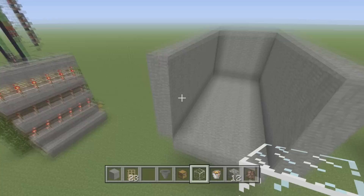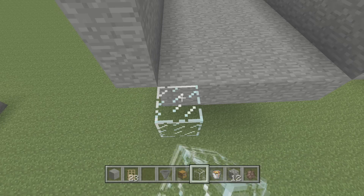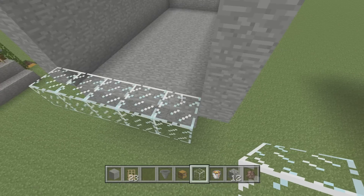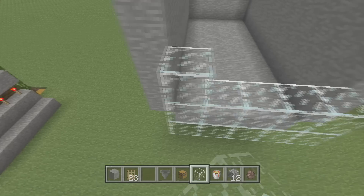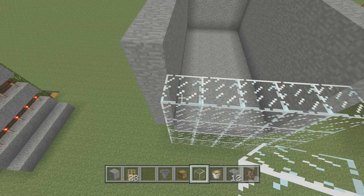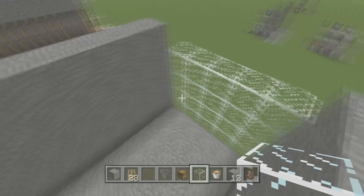We've got our five wide, five tall, eleven long box — very easy. Now let's go ahead and build up our glass wall on the front here. We're just going to build it right up like this, all the way up. We're actually going to get rid of these guys after.